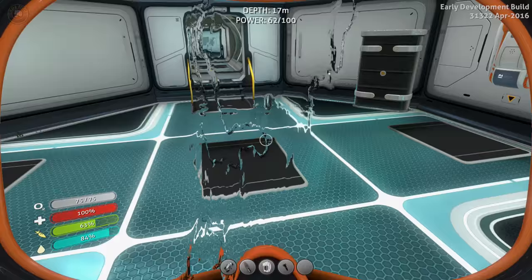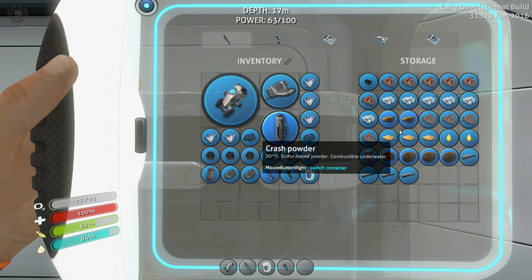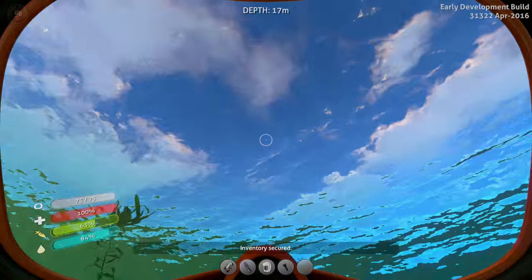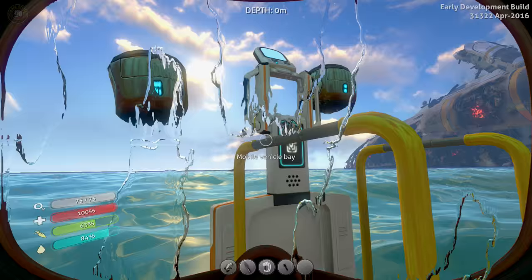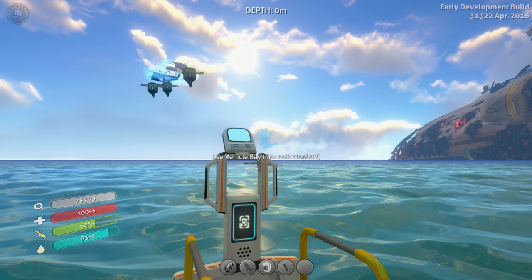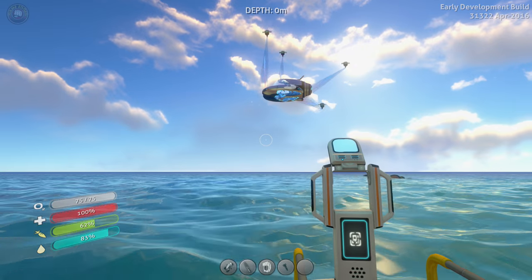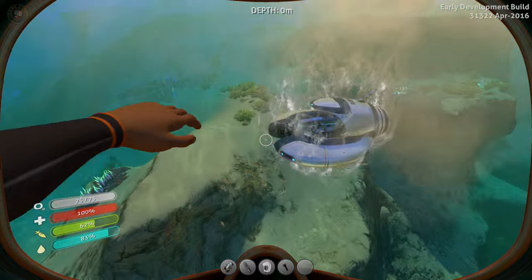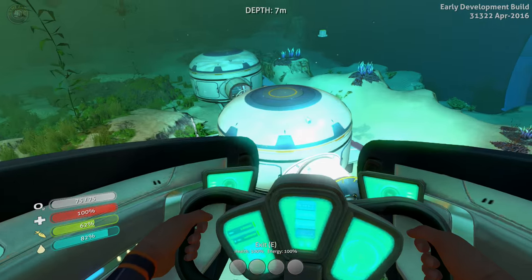We have one glass on us and the second glass is right here. Lubricant is right there — perfect. It doesn't take that much to build if you think about it. Seamoth — let's get it done! Boom! Oh thank you, I've been looking forward to this for a while. We got a seamoth — that's wicked cool! Let's park her here and turn off the electricity so we don't waste power.